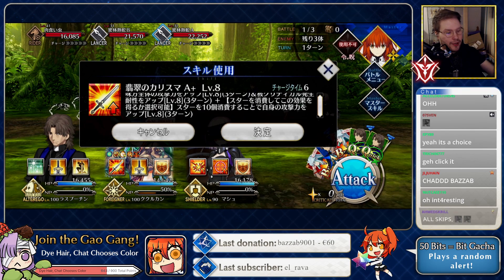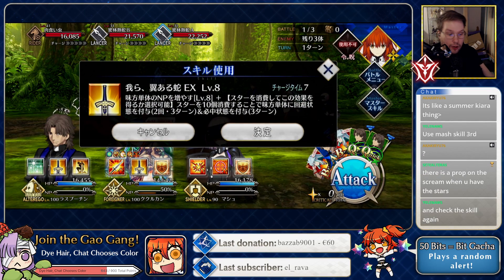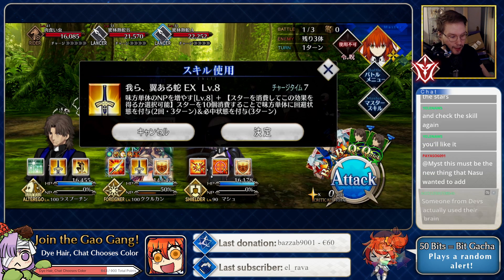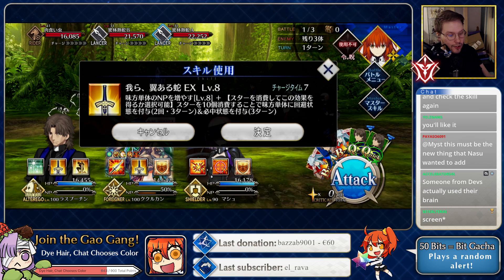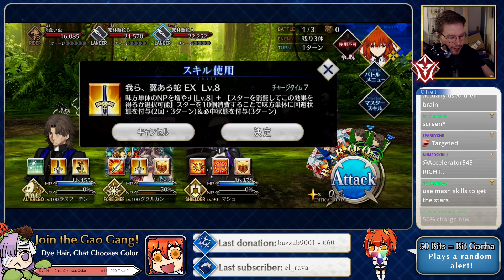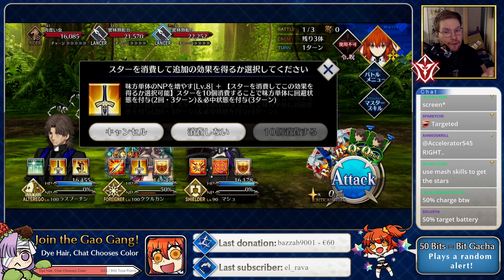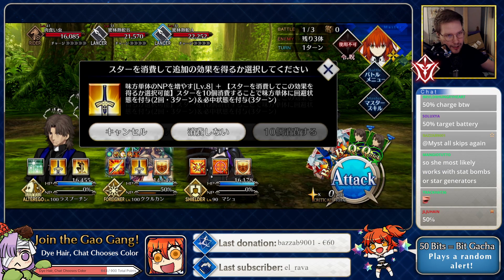So if you spend the 10 stars on top of using the skill, you get more attack up for herself for three turns, because the normal effect is AOE attack up. The second skill is one charge — it's a targeted battery. And if you spend 10 stars with this skill, the ally you target also gets a two-time, three-turn evade and sure hit for three turns. This is the first additional cost skill I've seen!